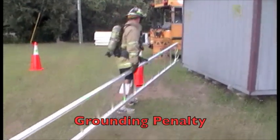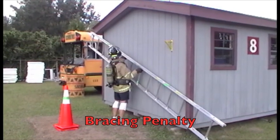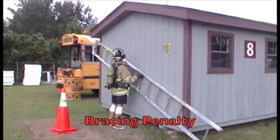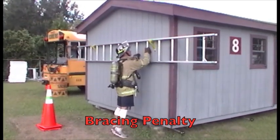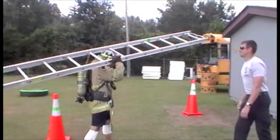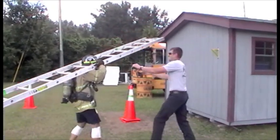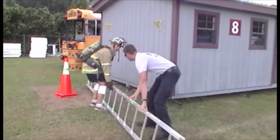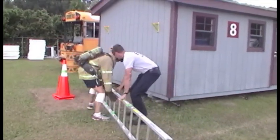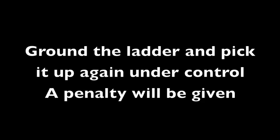First, if any part of the ladder touches the ground. If the candidate braces the ladder against a wall while removing or replacing the ladder from the mounted hooks. The candidate carrying the ladder in such a way as to cause their head to go through the rungs of the ladder. And finally, any time the proctor feels that the candidate has lost control of the ladder, they will be asked to ground the ladder and pick it up once again under control. A penalty will be given if the candidate must ground the ladder.